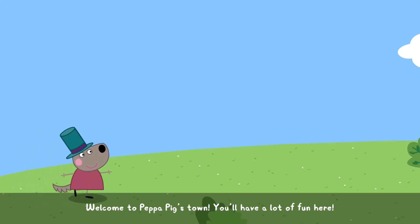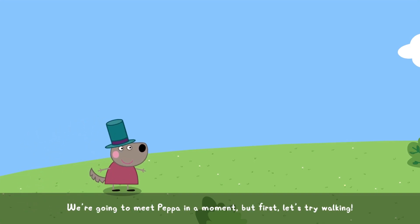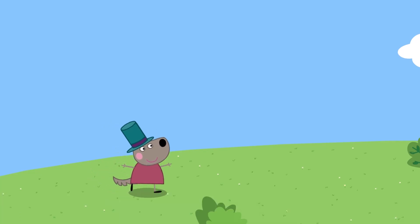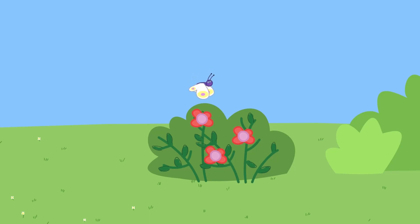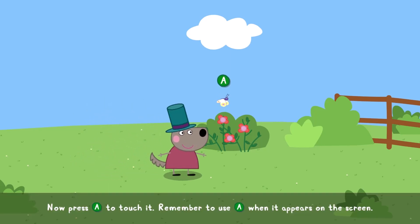Welcome to Peppa Pig's town. You'll have a lot of fun here. We're going to meet Peppa in a moment, but first let's try walking. Use the stick to move around. What a nice flower! Why don't you get close to it? Now, press a button to touch it. Remember to use this button when it appears on the screen.